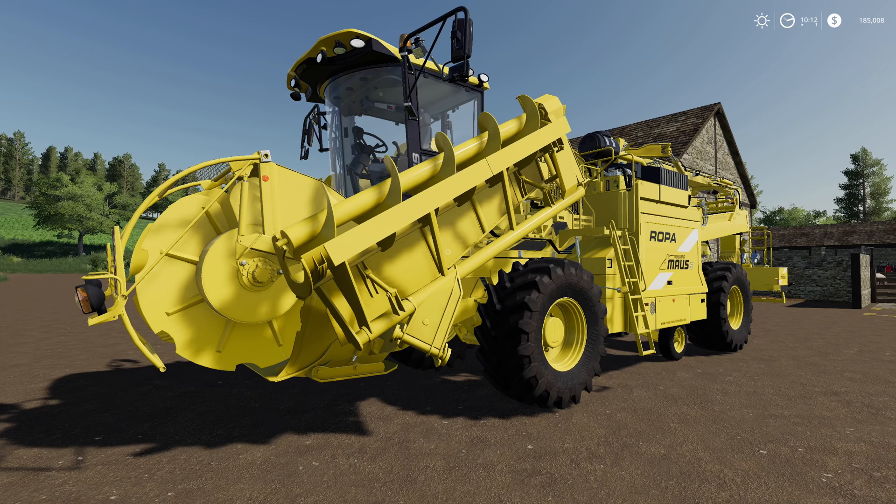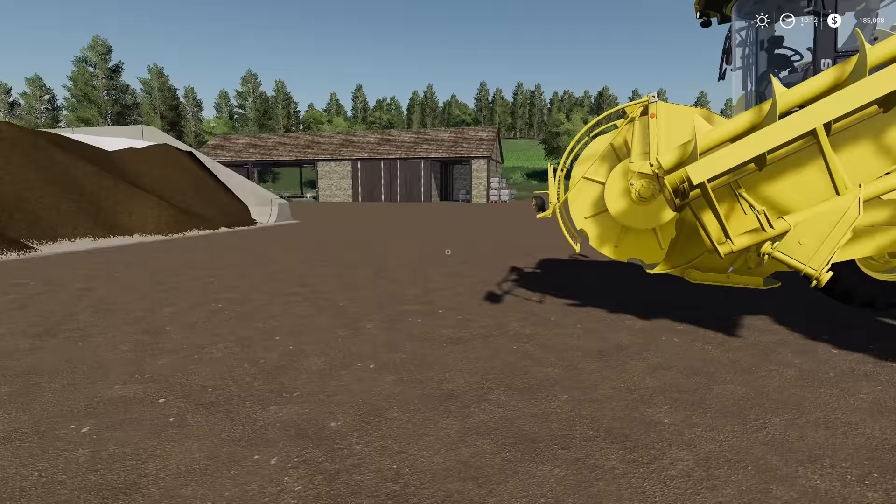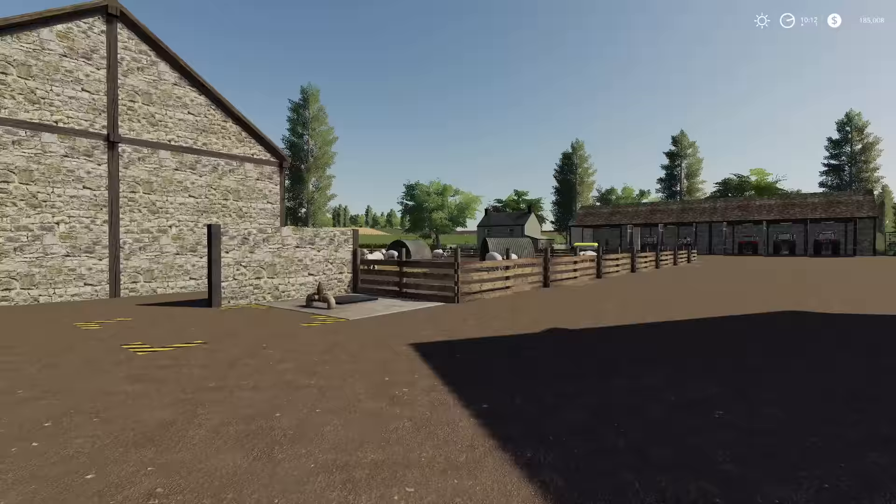What's going on everybody, DJ Goham here, welcome back to the channel, hope you guys are having a great day. Today we got a bunch of stuff to do — we need to unload a whole lot of silage. We're going to try and get to as much as possible. We also need to get a rack for pallets; we've got a bunch of pallets just kind of hanging out back here.